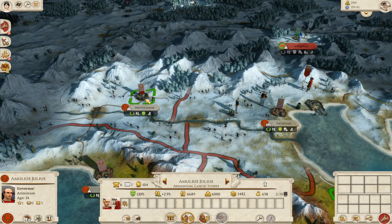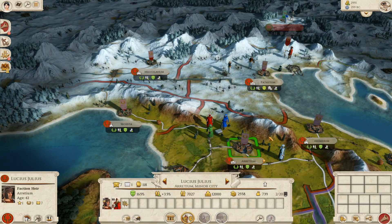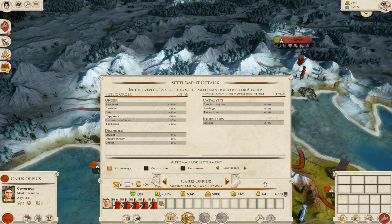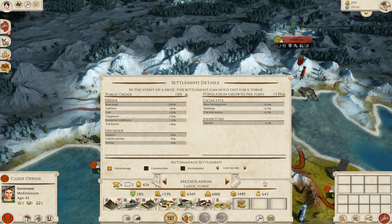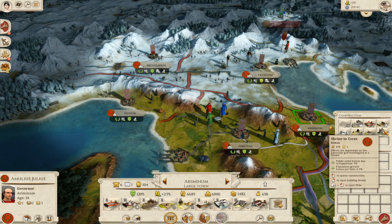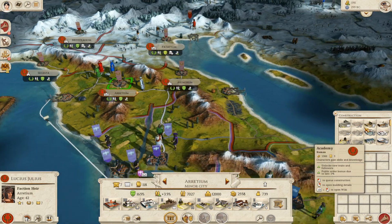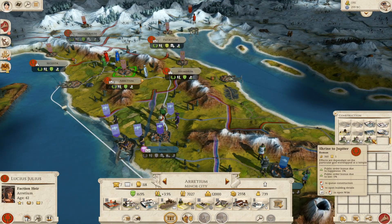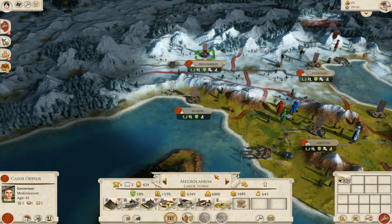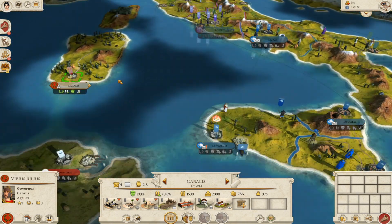Pretty much everything here is okay, although I could keep the main army in Rome and move smaller unit cards up. I need to upgrade this settlement. I hate wasting turns when I could be building something. I'll go for a Shrine to Jupiter in both settlements — that'll probably be the best way to go at the minute. I'm starting to lose money as well, which isn't really ideal.